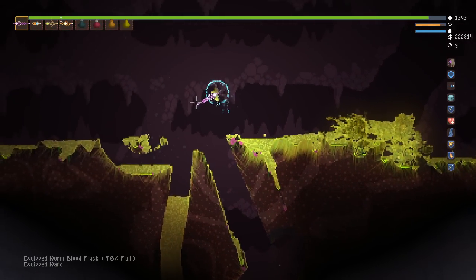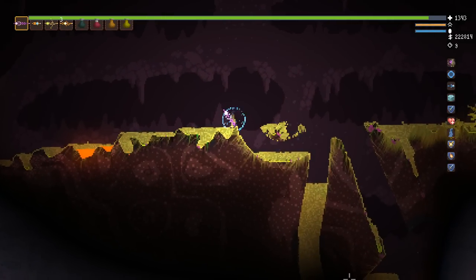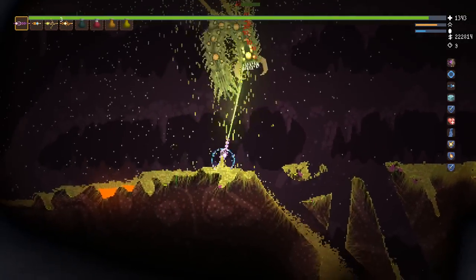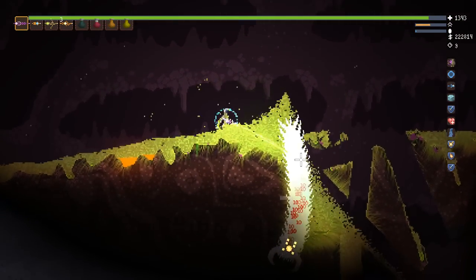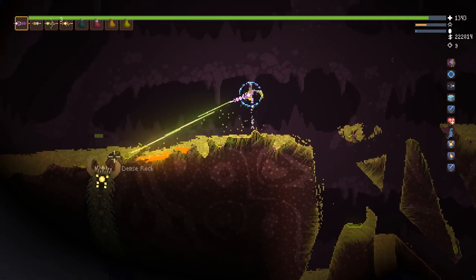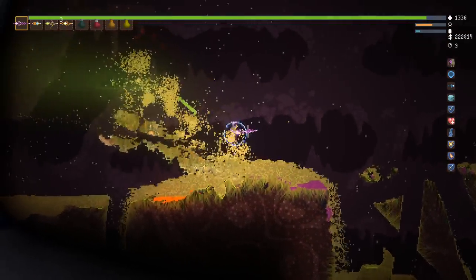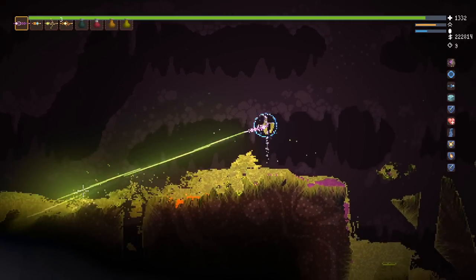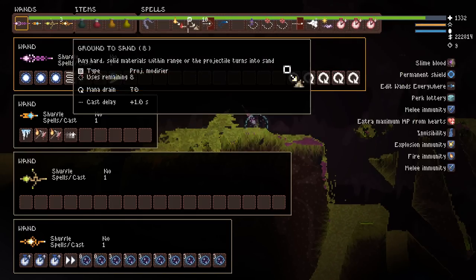Always casts piercing shot — are you kidding me?! 18 capacity — what in the hell are you talking about, game? That's crazy! Get rid of this for now. I'm gonna end this one right now. Thank you so much RNG, I love you so much. Always cast piercing shot — what! We need to make this wand. That is absolutely amazing. There are spider worms everywhere and they drop hearts. Come here — I need to kill you. I'm taking some worm blood for the road.